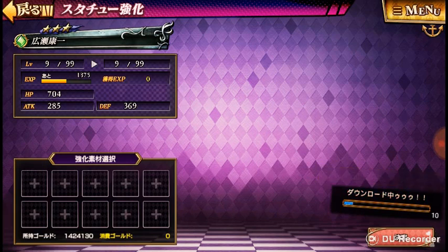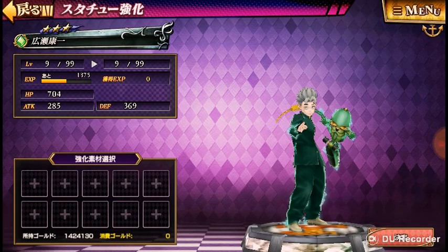Now, I'm going to give you a few pointers on just how to pick out the items you want to apply to your character. If you look over here, there's a diamond, or there might be a heart, or there might be a star.